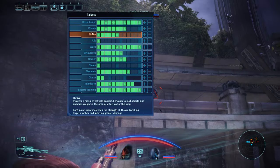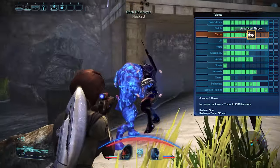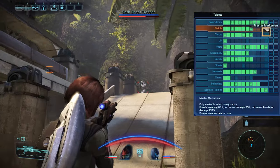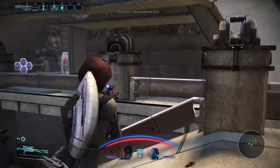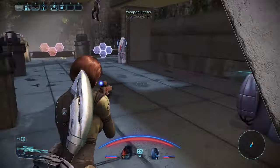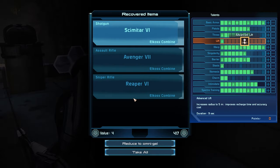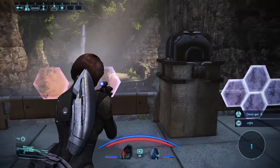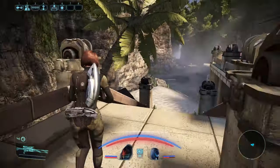Next ability is Throw, the basic biotic push. You throw a concentrated mass effect field at an enemy, throwing them away with a force multiplier that upgrades as you put more points in. It's very useful for Husks and other enemies that like to charge your position, given that you strip their outer defenses first, giving you time to find another cover spot. Next up we have Lift, an immobilizing ability that lifts an enemy into the air — they take damage based on how far they fall when it wears off. I use Singularity more than Lift, mainly because of Singularity's radius increase and ability to tag multiple targets, but Lift can work in a pinch.